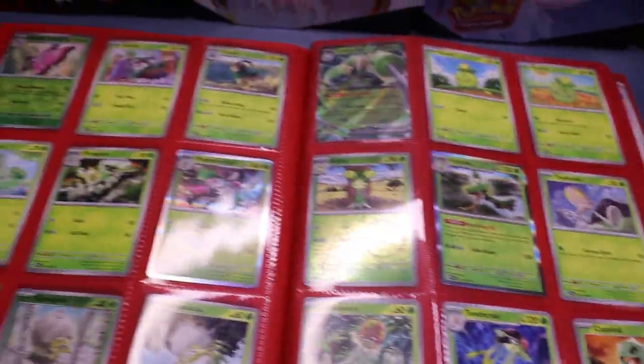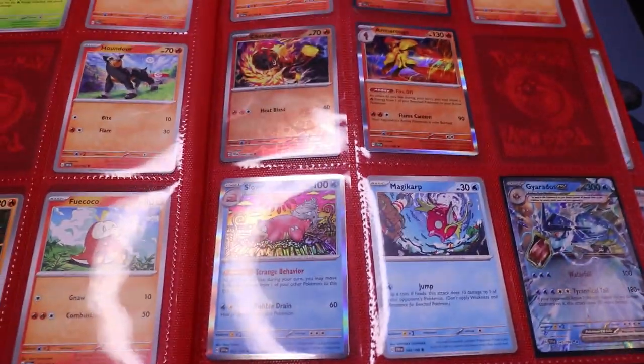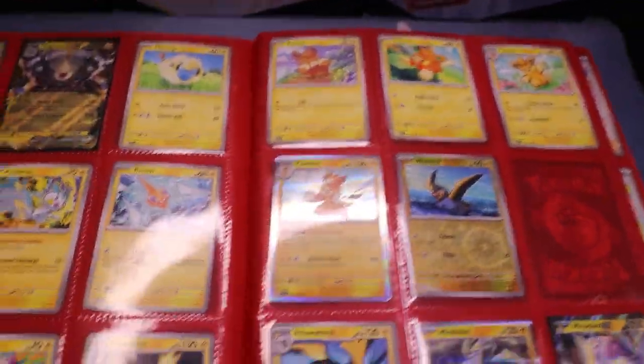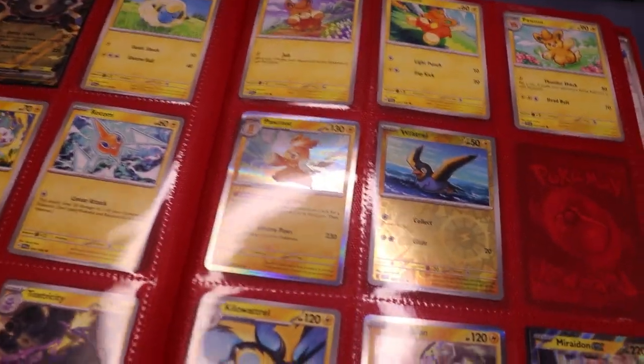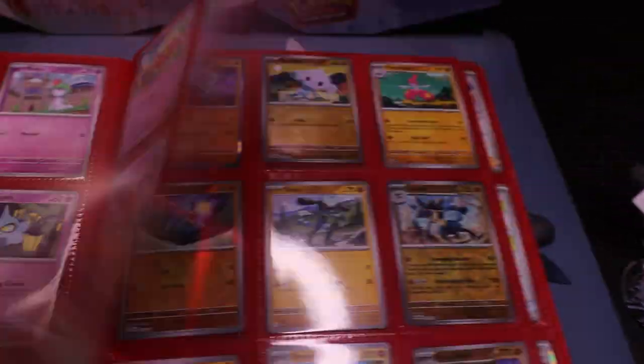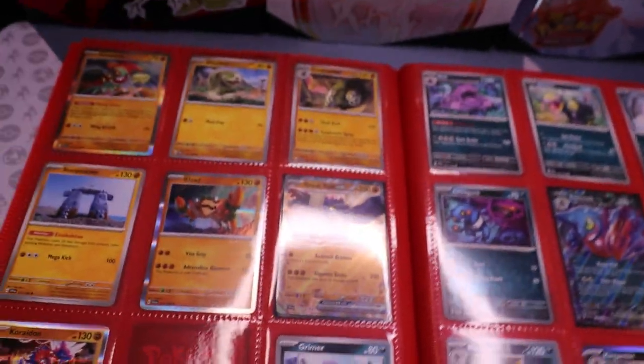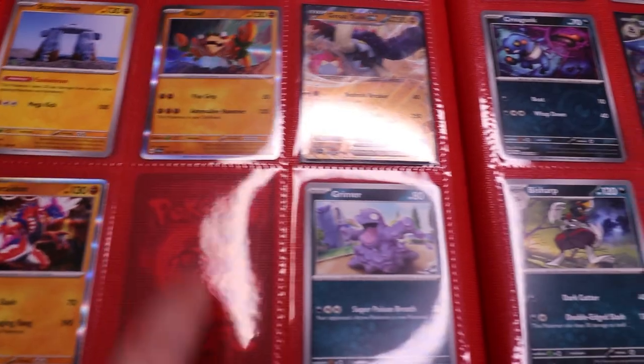Updated look at the binder after the booster box is done. We didn't get a lot of stuff we needed. As you can see, the Arcanine is still missing. The Slowpoke — I do not know how we didn't pull it. I looked through, double checked, triple checked — it's not in there, trust me. If you guys found it in the video and I missed it, please let me know so I can go back through the cards and find it. Same goes for that Watchtroll — didn't find that either. I don't know how these common cards are still evading us. We did knock down the Great Tusk EX — that's a nice one that we knocked.